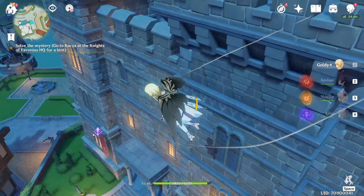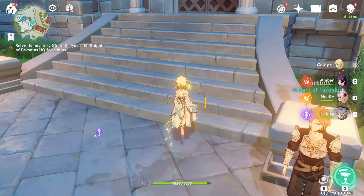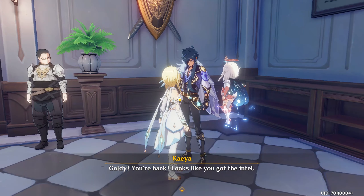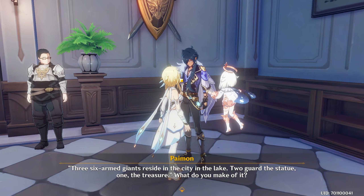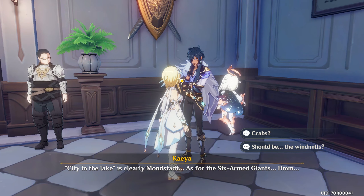I'm guessing the Knights HQ is right down here. I actually saved this quest just for this video because I knew I was gonna make a video on this, so I was like why not just do this quest. We are adventure rank 16 by the way. Three six-armed giants reside in the city in the lake — riddles, how quaint. City in the lake is clearly Mondstadt.